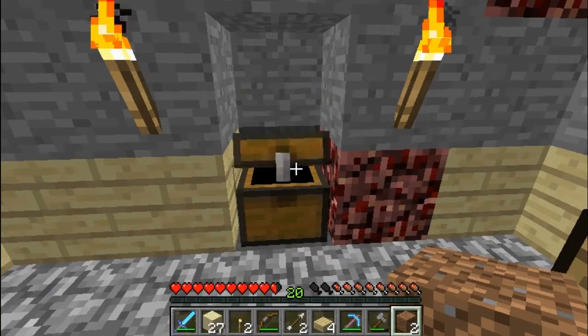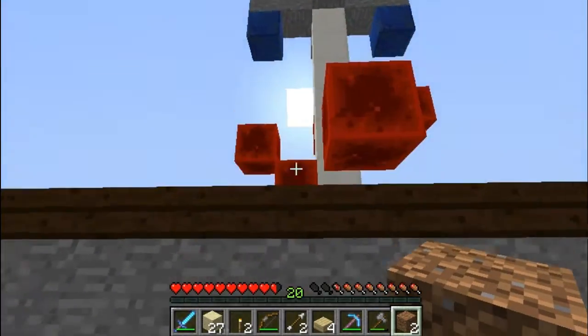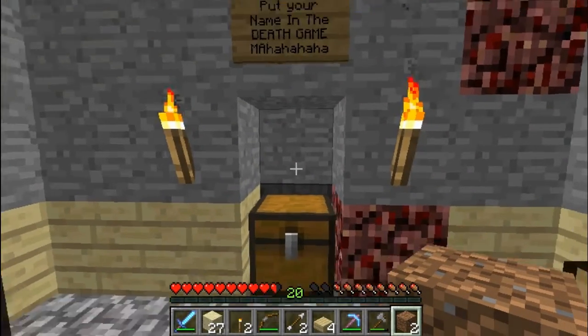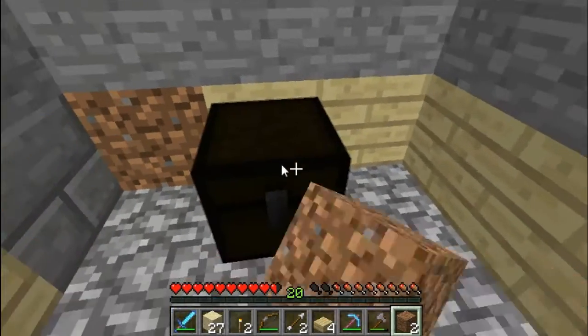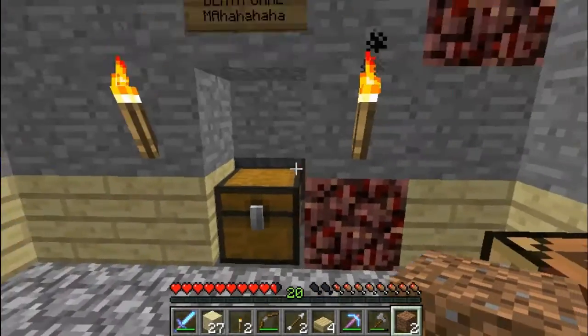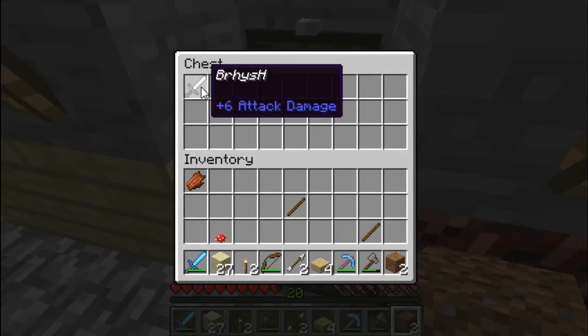What I'm going to do today is I'm actually going to teach y'all how to make this glorious thing called the Death Games. If you don't know what the Death Games is, the Death Games is a set of games where you stick your sword inside this chest, clear it, and then randomly, every once in a while, a sword will appear.